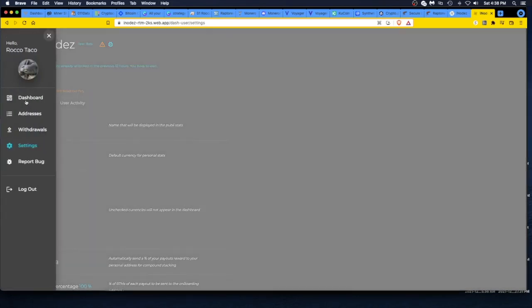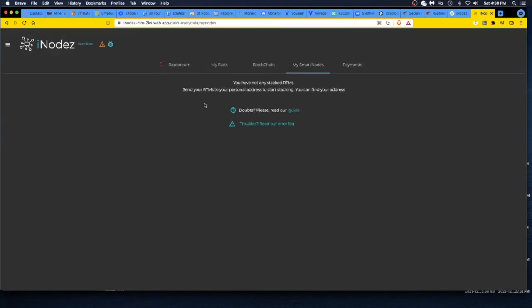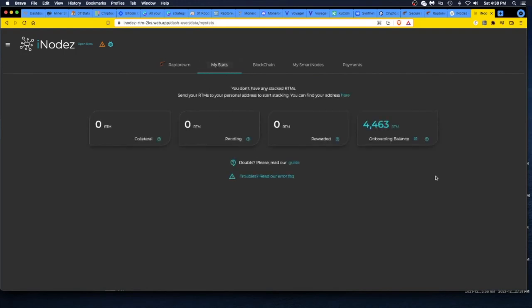Pretty straightforward. On my dashboard there's what I have now — I'm just a smart node newbie since I just added this within the past hour. My stats show my onboarding balance will get rolled into a smart node, and then I'll start getting rewards twice a week. All those rewards will go back into my onboarding wallet since I'm compounding, and when they're available they get put right back into the smart node — compounding over and over. Look up what Einstein said about compounding; it's the greatest thing ever.